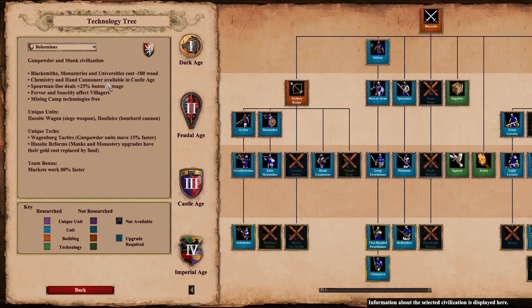Chemistry and hand cannoneer are now available in the castle age. Spearmen deal plus 25% bonus damage — I don't think it has that much of an impact in the feudal age, but it certainly could later on with a halberdier. Fervor and sanctity affect villagers, granting plus 15 hit points and 15% faster movement. That's a little eco bonus, though it wouldn't kick in until the castle age. They also get their mining camp technologies absolutely free, which will help in getting hand cannoneers out.